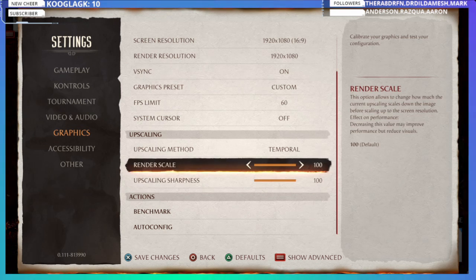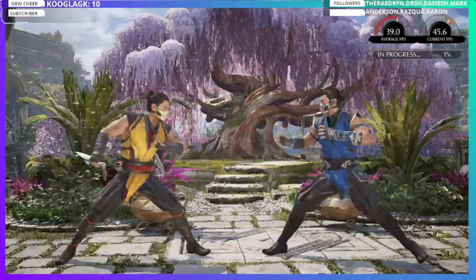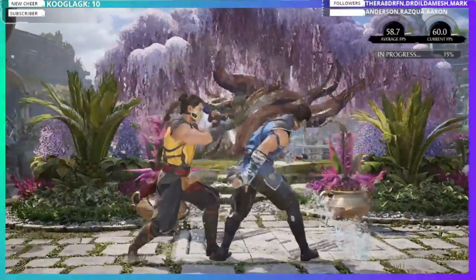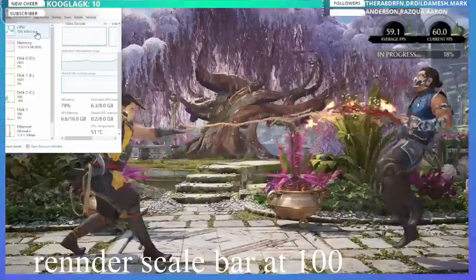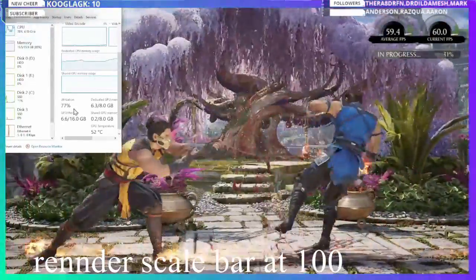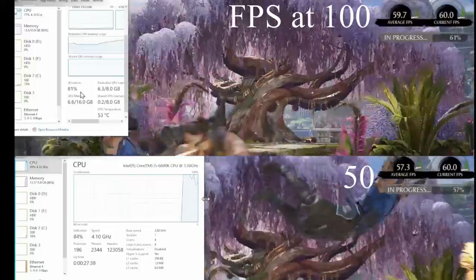Temporal upscaling takes a lower resolution and upscales it to your target resolution. There is some artifacting — I recommend setting upscaling sharpness higher if you want a sharper image; 20 is the default, I normally run it at 100. At half render scale you're rendering at half resolution. Note that this will tax your CPU a bit more, so if you're on a 6 GB card with GPU issues, you may shift load onto your CPU.